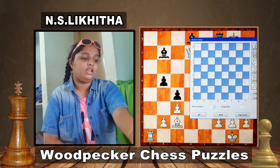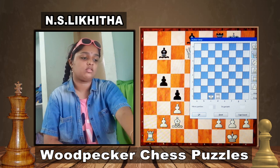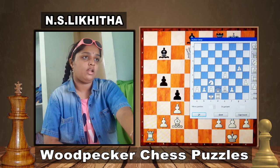White King is on c1, Rook d1, Queen d2, Knight c3, Bishop e2, Pawns on a2, b2, c2, f2, e4, h3 and g5.